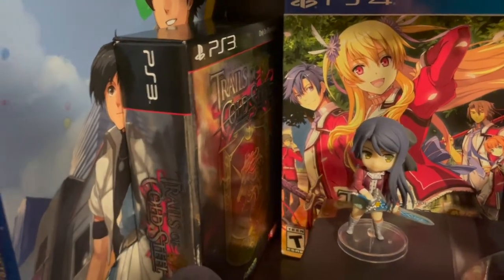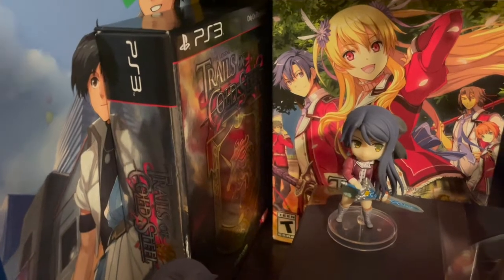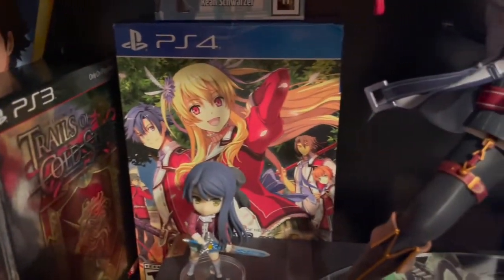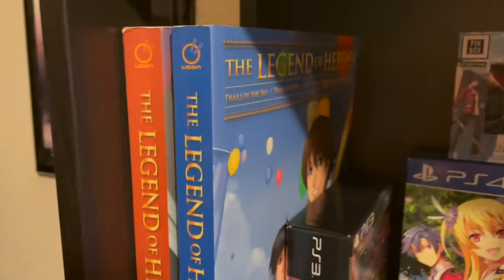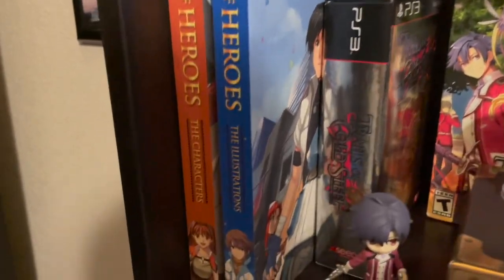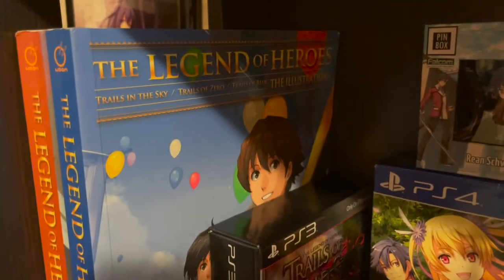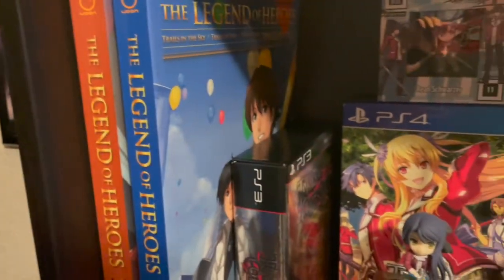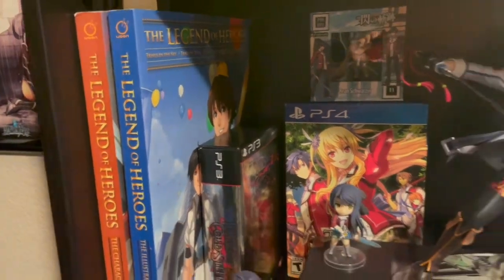We got the original Trails of Cold Steel collector's edition for PS3, which is really nice — it came with a little art book and a pin with the game. XSeed still owns the rights to Trails of Cold Steel 1 and 2, that's probably why we haven't seen them on Switch yet. Here are the re-releases on PS4 for 1 and 2, and a couple pin boxes — we have Elisa and Rean. Over here on the side we've got the Legend of Heroes illustration books — the characters book and the illustrations. I really like the illustrations one; it has all the custom anime-style artwork of all the characters doing various things. It's a really cool book — I did a little review of that.